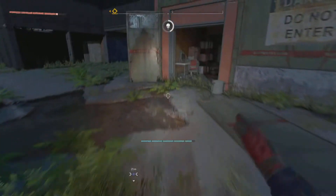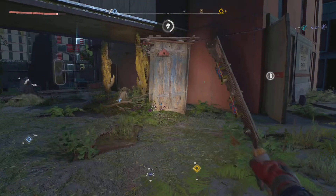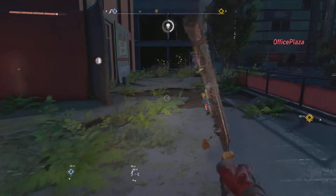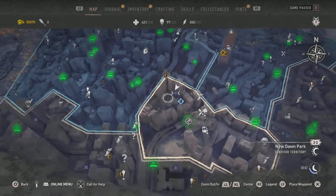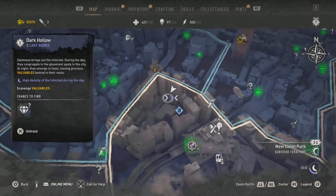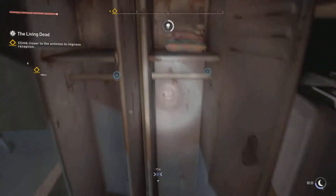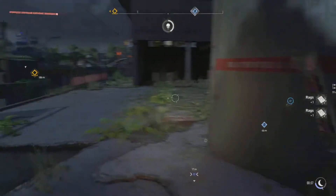Welcome back to another video for Dying Light 2. I want to go over an extension to what I was talking about in a previous video about bandage farming. It's going to be on this location at New Dawn Park, in the top-left corner, right above Dark Hollow. I want to cover a couple of things I missed in my last video — specific details I didn't quite talk about.